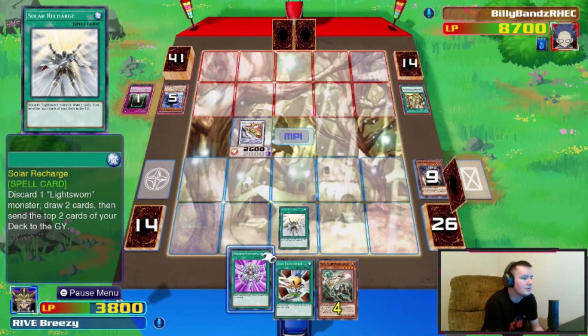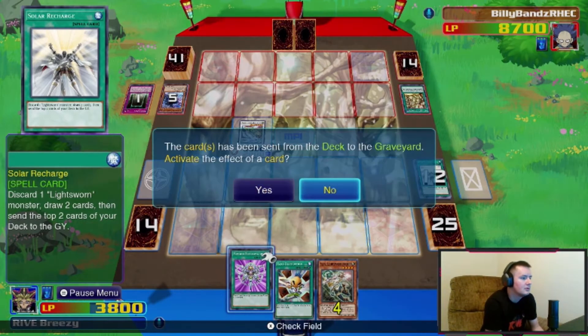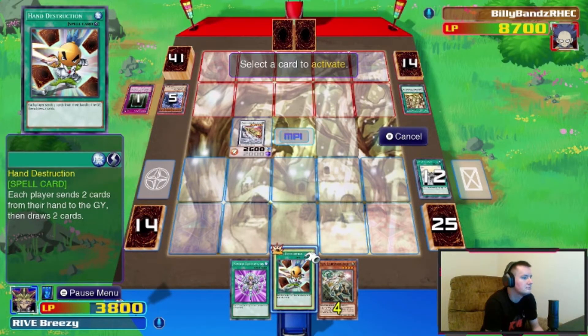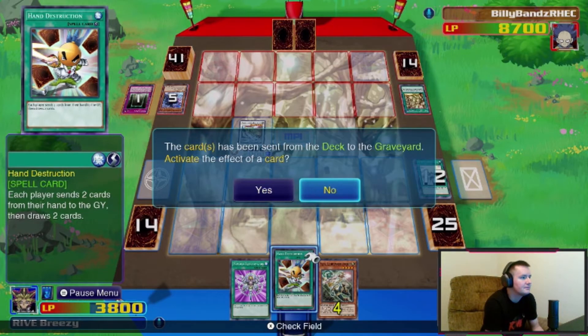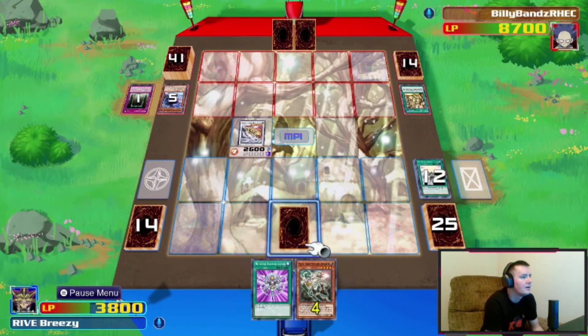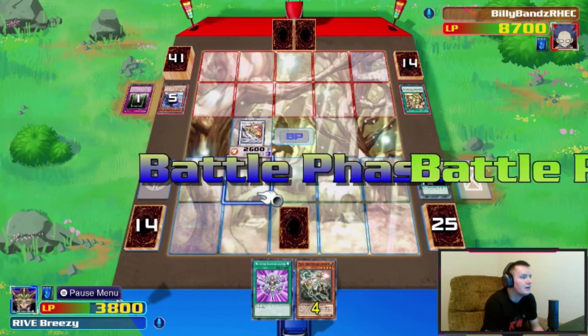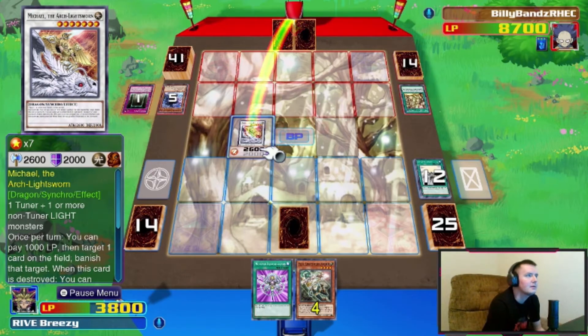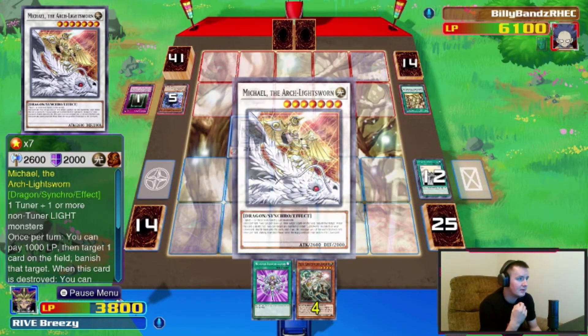We're going to discard our Exodia piece, summon out Raiden from our grave to get a level seven, then make Michael the Arch-Lightsworn. We're going to banish Eternal Soul, which is going to clear his board — he can't keep bringing back Dark Magician now and I can use spells again. Discard and draw two. Let's set it and attack in to start catching back up. Right now he cannot activate any spells — he's stuck.